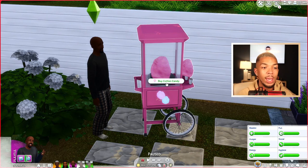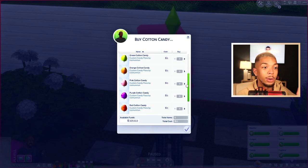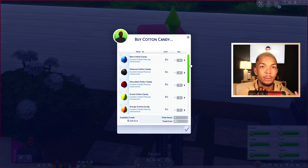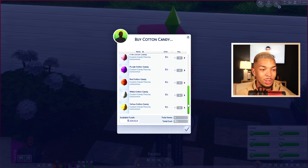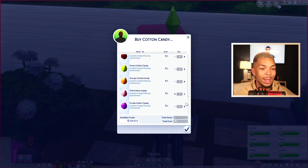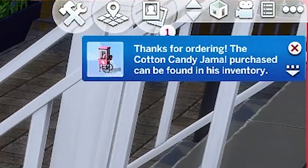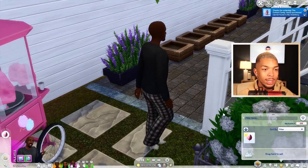Ice Mun Mun makes a lot of the custom recipes featured in my other recipe video. You'll have a bunch of different colored cotton candies to choose from — all new custom recipes. Let's go ahead and get a pink one. It says 'thanks for ordering the cotton candy — Jamal, your purchase can be found in your inventory.' Here it is, and now we're just going to eat it.